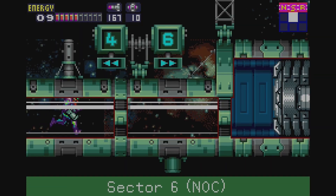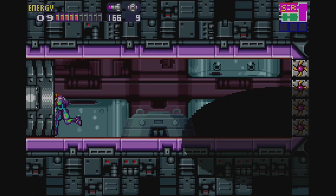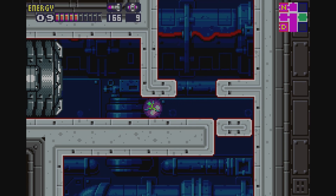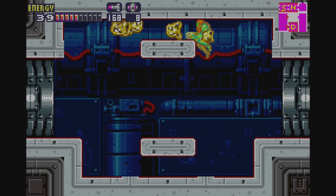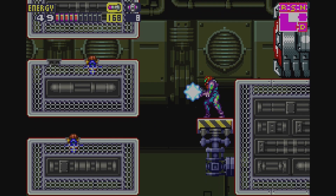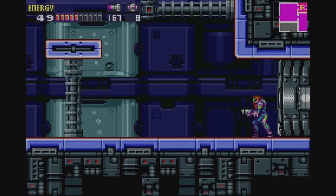It can also be used to get into areas like this, where we have a sneaky little pass-through that leads us to Sector 6, the nocturnal sector. However, there's nothing we can do here without another upgrade. That place should be recognizable — it's basically at the start of the nocturnal sector. Anyway, we've been going on long enough. I feel like we're at a good stopping point.